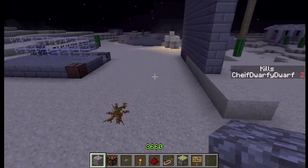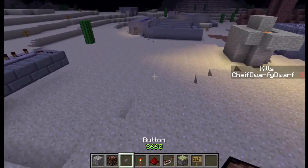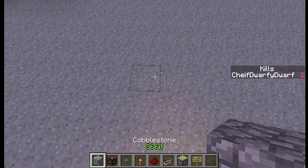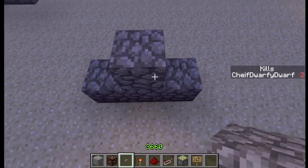So what you need is a few blocks of your choice and everything in my inventory except that sign — you don't need a sign. So what you want to start off doing is building an upside-down T-shape with one button on there.